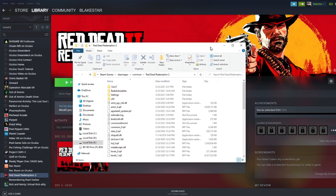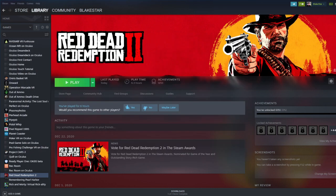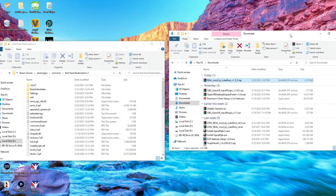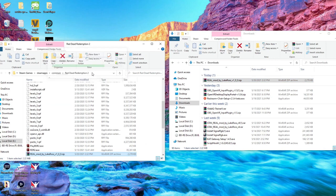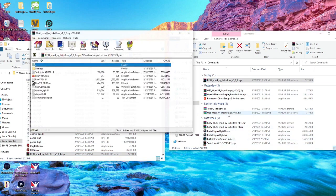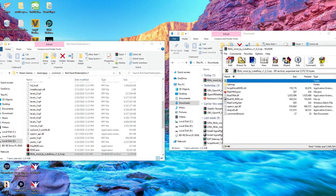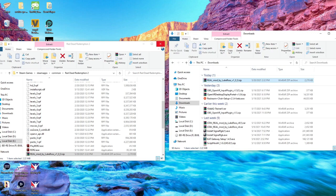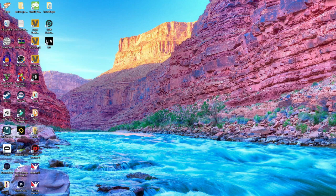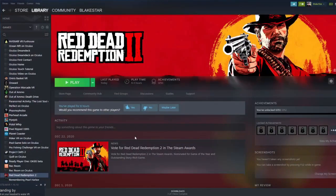Go to Local Files, Browse Local Files, and right here is your Red Dead Redemption 2 folder. Come back and bring up your other folders. You will drag and drop this into your Red Dead Redemption 2 folder — we already did — so replace it. Then highlight all the mod files, drag and drop, and paste into your Red Dead Redemption 2 folder, and you're basically ready to go.